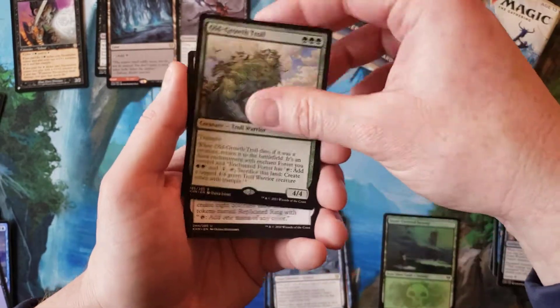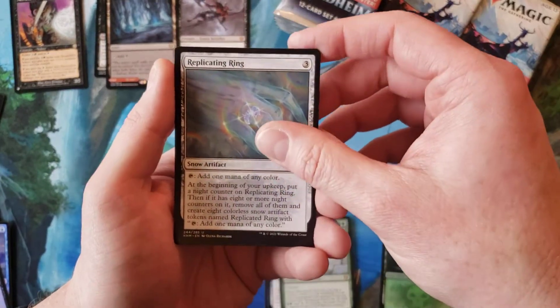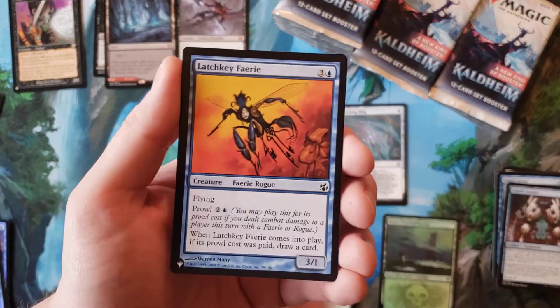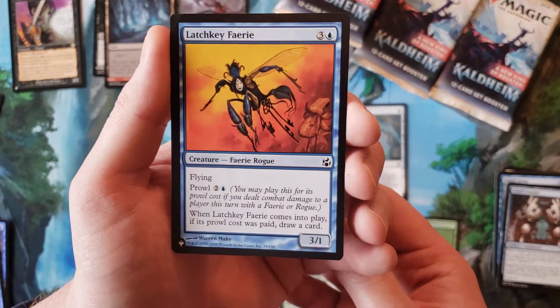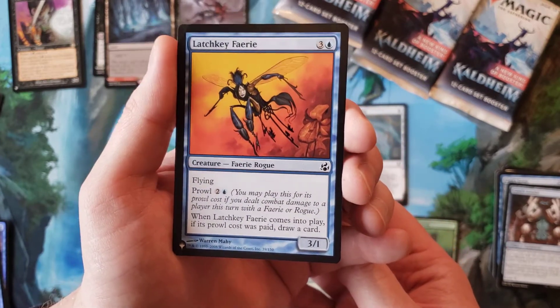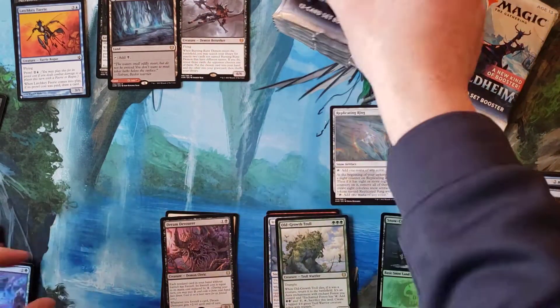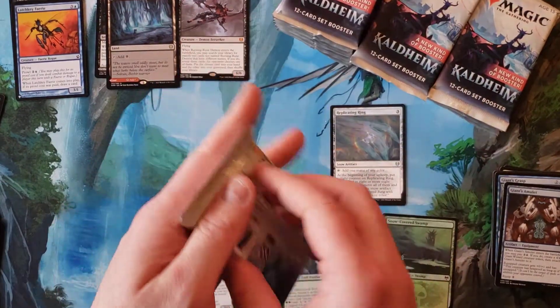Old Growth Troll, Replicating Ring — which is actually a solid uncommon — and nothing, and Latchkey Fairy. Is that from Morningtide or Eventide? One of those.